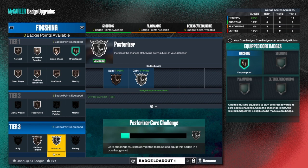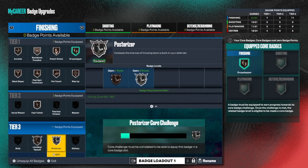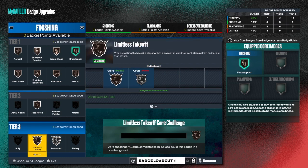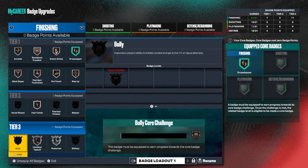Fast twitch is a badge I would like to core. Poster rider - everybody's probably going to want this one. You have two different levels: silver I'm not even close to, bronze I'm a little closer. You have to get a lot of contact dunks just to get the core badge for poster rider, which is going to be really really hard. For limited takeoff I don't have a lot of progress either - I just don't do a lot of taking off, so that would be a hard badge for me to core.